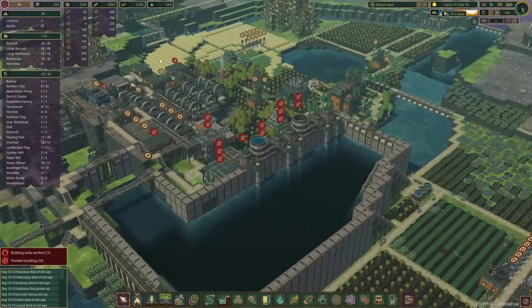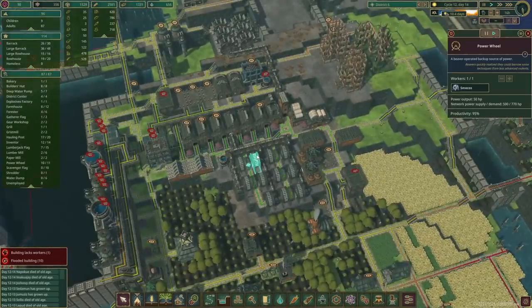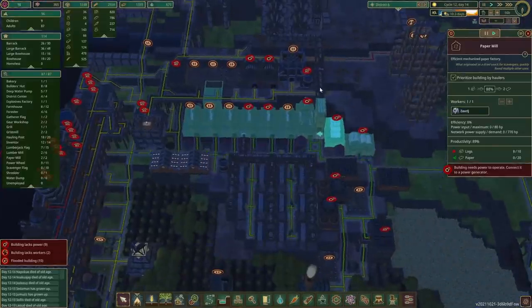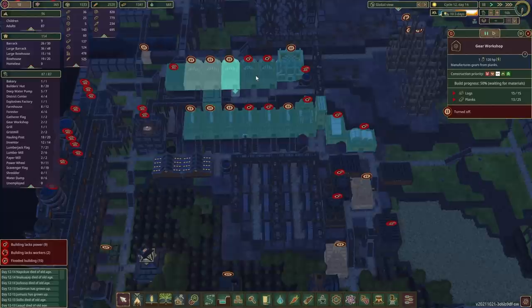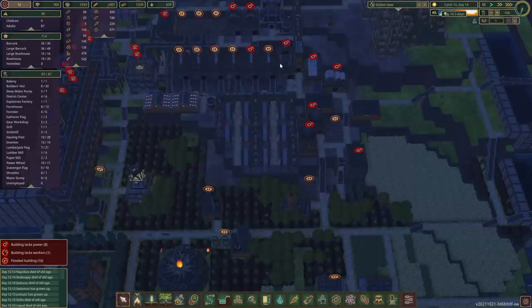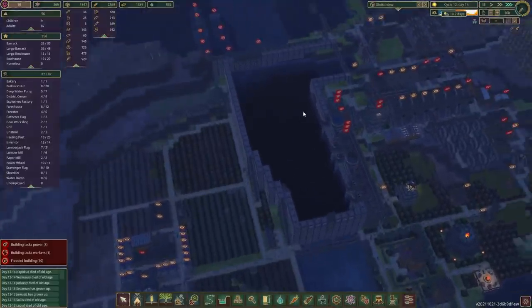How much metal do we have? 143. Lots of scrap in storage as well. How's our power doing? We're only producing 500 but we need 700. Because gears are very slow to make, I would like to keep them alive. Blanks, we've got enough — so I think one of the blanks factories is going to go on pause. Which does mean we unfortunately only have one left, but I think we'll bring them out from elsewhere.